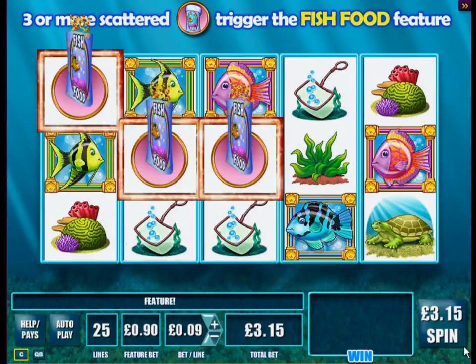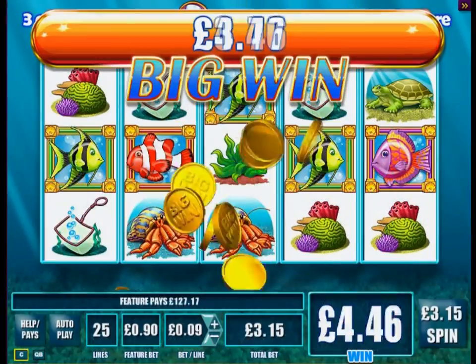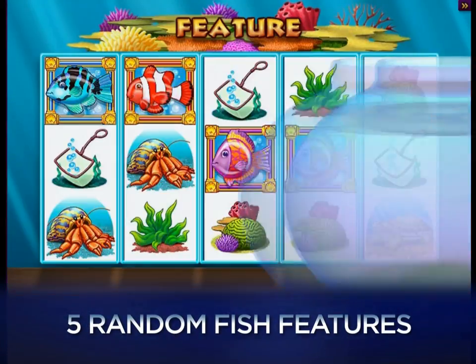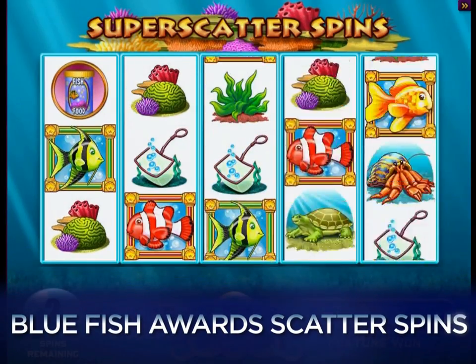This player-favorite slot comes packed with the amazing features of a land-based casino slot. Each of the five fish can randomly award a feature after any spin. That devilish blue fish awards up to three super scatter spins.